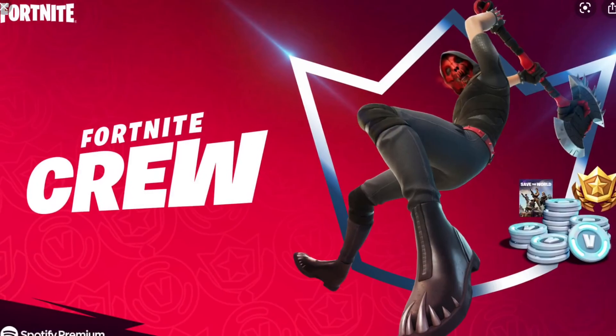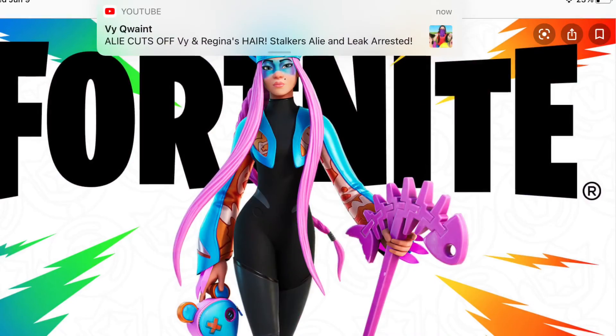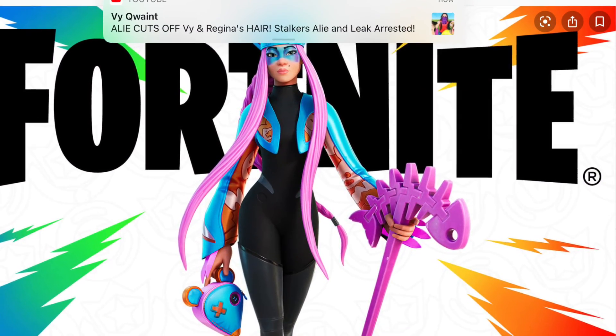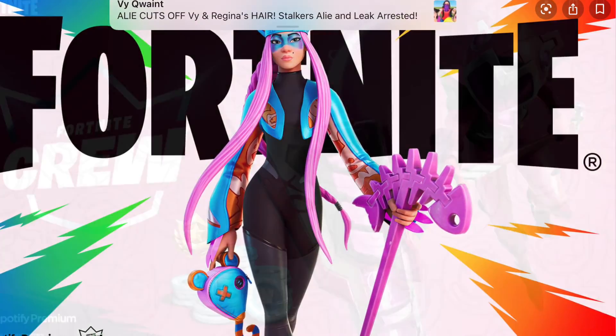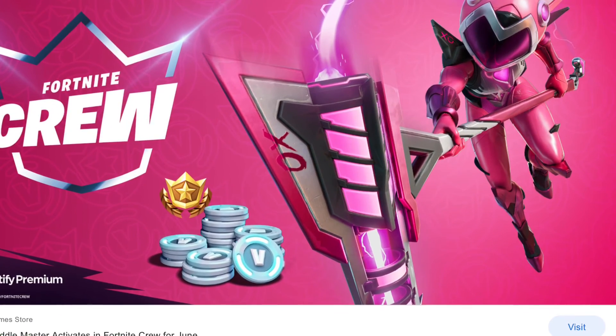For our last items, we have the May Crew Pack, which came with Save the World, the April Crew Pack which came with the Lynx character, and the June Crew Pack which came with the Mech Cuddle Team Leader skin. It came with a lot of V-Bucks, so yeah — we'll see you next time.